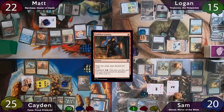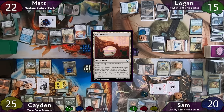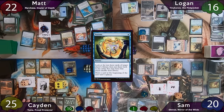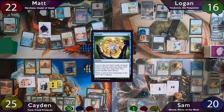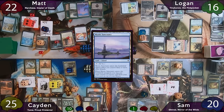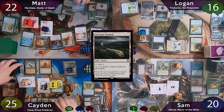Caden flashes back Faithless Looting to draw 2 and discard 2 — keeping Teferi's Protection and a land. He plays Arid Archway as land for turn, bouncing his Creosote Heath, creating more creature tokens. He moves to combat and swings his seven 2/2 Zombies at Logan for 14 damage. Logan blocks and kills 3 of them, taking 8 total but gaining 9 from Sangromancer off three dying zombies, netting 1 life. On Matt's end step, Caden casts Archdruid's Charm to tutor Scavenger Grounds to the battlefield, generating even more creature tokens. Logan also activates Minas Morgul on end step to put a shadow counter on Tiny Bones.